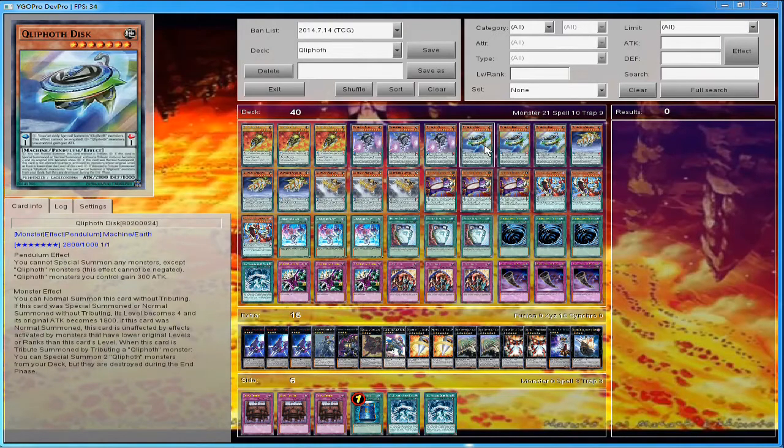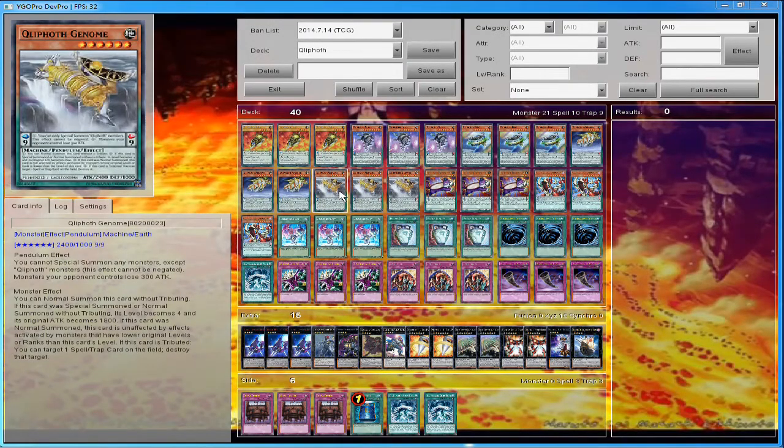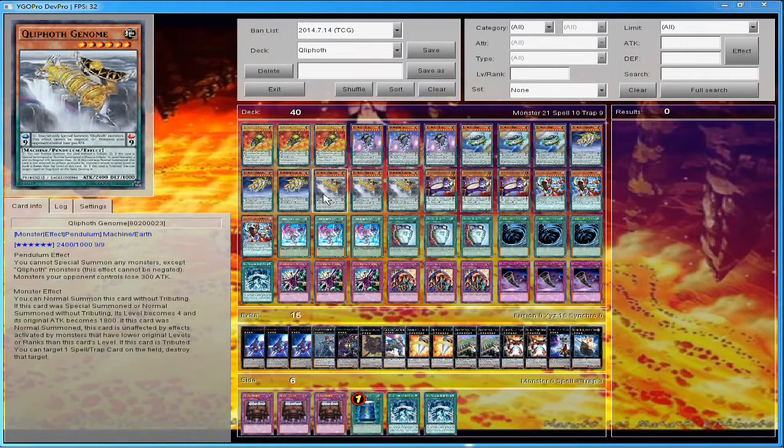One thing to note: as long as these cards are in the Pendulum Zone, you cannot special summon monsters other than Quiff Pods. This next guy is awesome — once again you can normal summon without tribute, and when this card is tributed for a Quiff Pod, you can return one monster on the field to your opponent's hand. It's 2400 attack and 1000 defense. Then there's Geno — same deal in the Pendulum Zone, opponents lose 300 attack, and when tributed for a Quiff Pod, you can destroy one spell or trap card on the field.